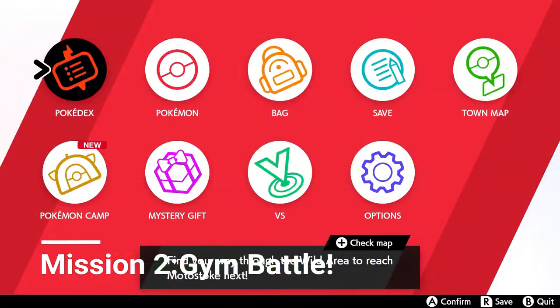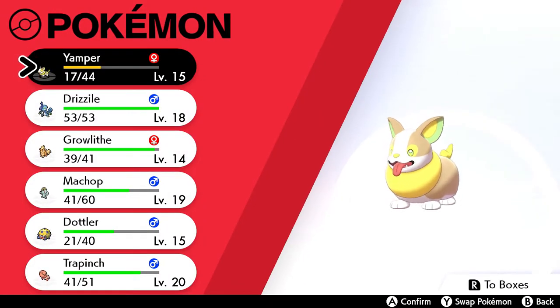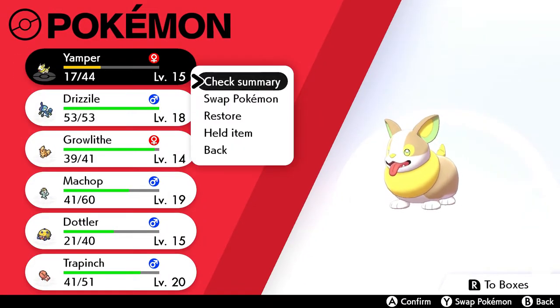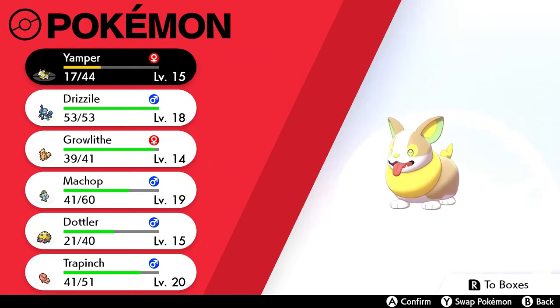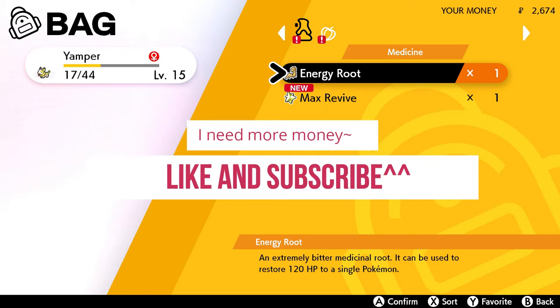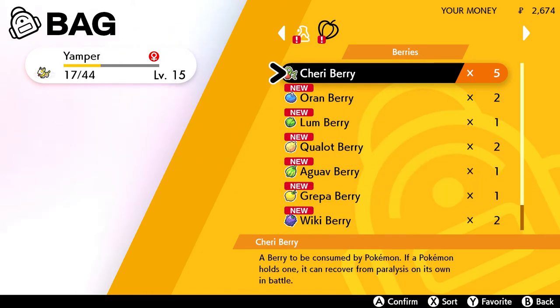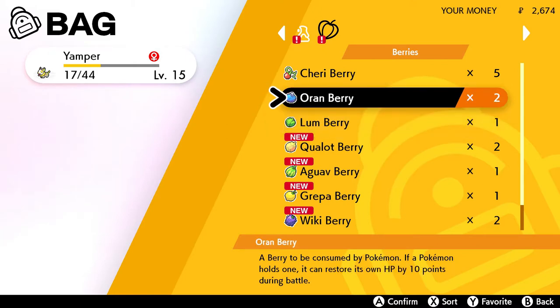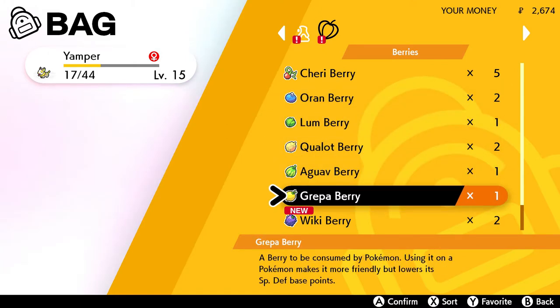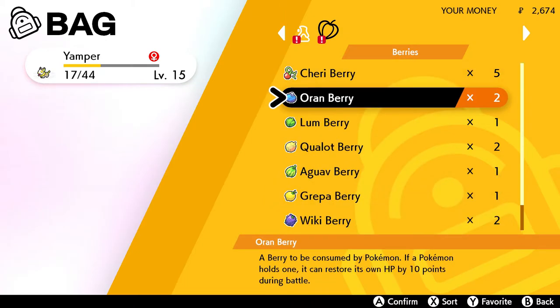Just a quick view — this is my team. I don't have a lot of heals, but maybe I can restore. Do I have any potions? Oh, I got some berries. Let's see HP — anything with more HP. We've got orange berries. Okay, let's give Yamper another orange berry.